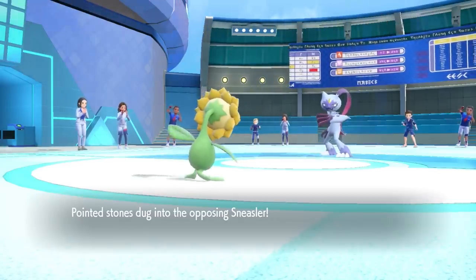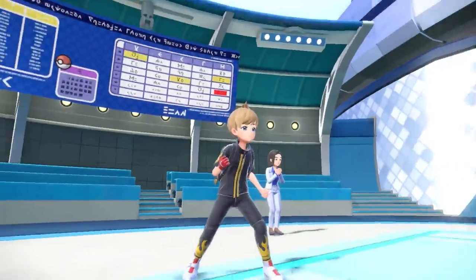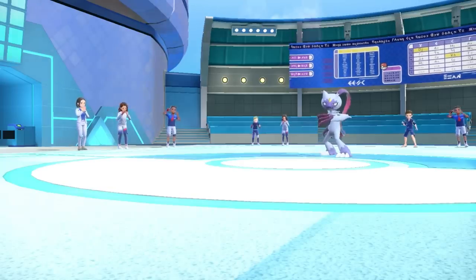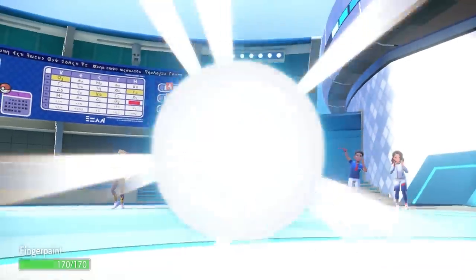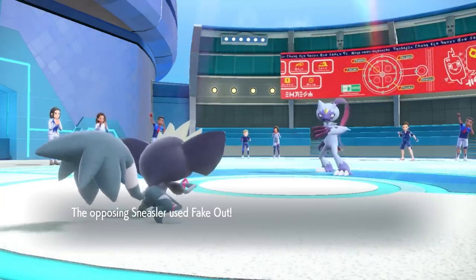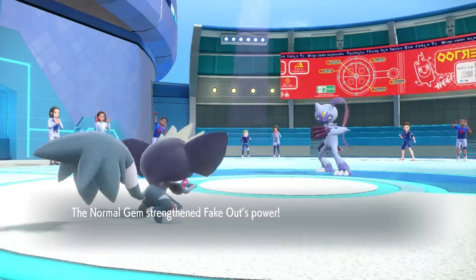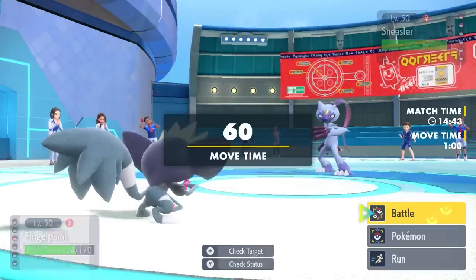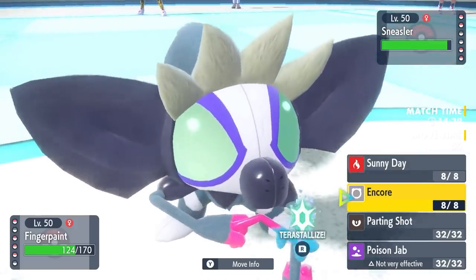Now this allows them a revenge switch into Sneasler. Ordinarily I could just go right for an Earth Power here, but I'm thinking they're probably going to go for a Fake Out, which activates a Normal Gem, uses up the item, gives Unburden, and then it's a really quick guy — it actually outspeeds Sunflora even under Chlorophyll. So I decide to go into Grafaii instead. I figure I can take the Fake Out, and I have a nice little plan. They do go for that Fake Out, it activates the Normal Gem, uses up the item, and now Sneasler is out here zooming with doubled speed.